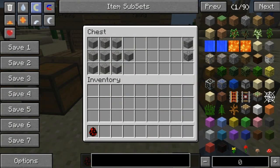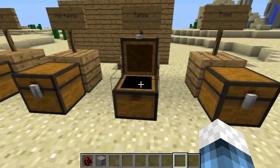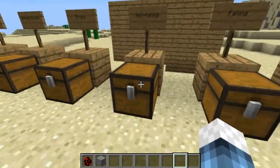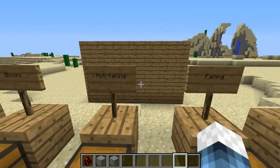You've got falling blocks — this is a cool aspect. You combine gravel with stone and it gives you a falling stone block, so gravity acts on the stone. It also works for cobblestone and stone brick. And there's 'not falling' — this works for gravel and sand.